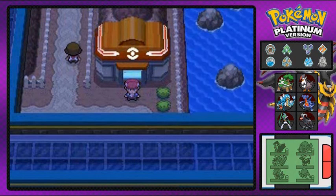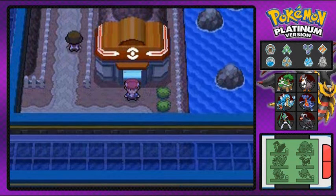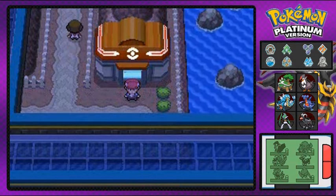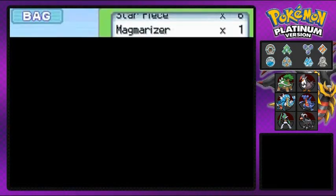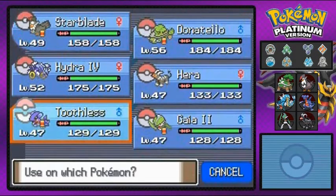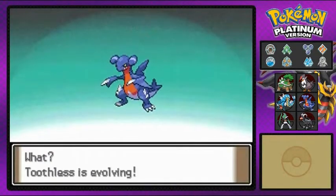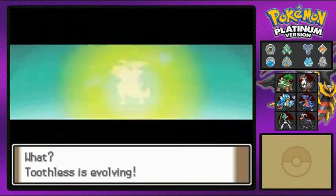Back in Sunyshore City now. We're going to take a small tour of this location because we got the news that the Sunyshore City gym leader is a little bored. But before we do that, let's go ahead and use that Rare Candy on Toothless, because you guys know what happens when it goes to level 48.